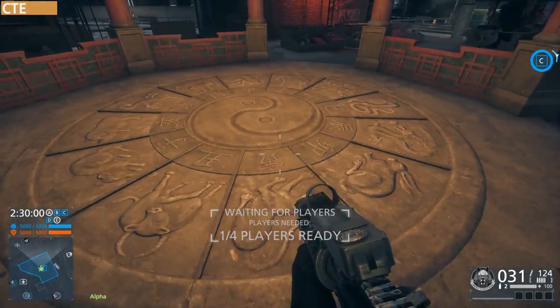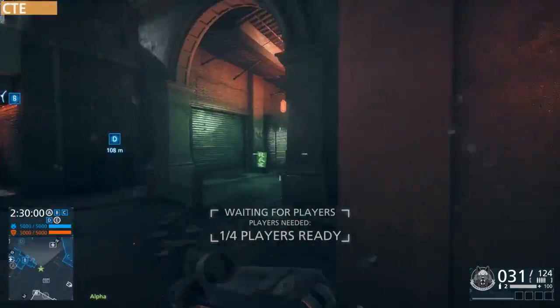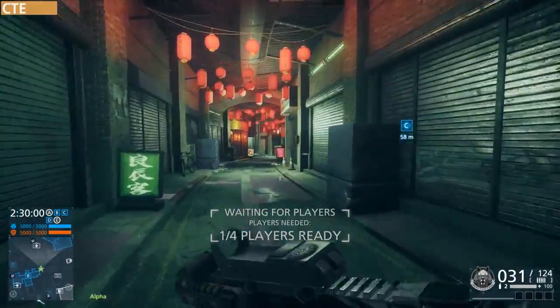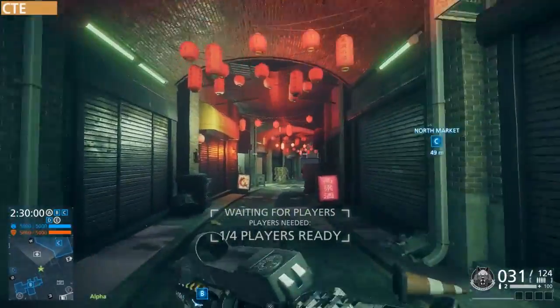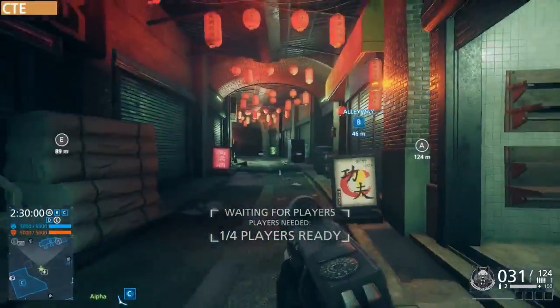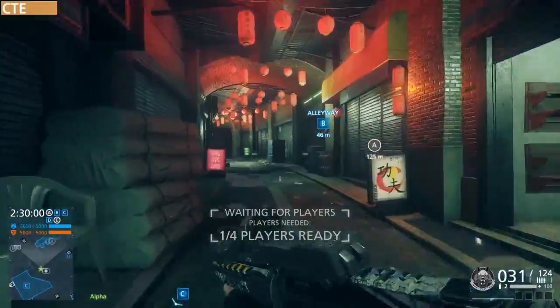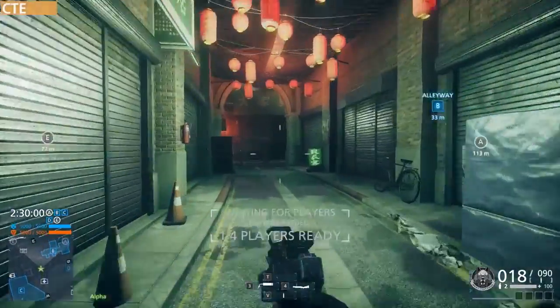We're gonna move on to some more footage over here, moving towards this alleyway near Objective B. Objective B is the alleyway, and here's the classic hallway that bridges Objective B to the North Market. This is how people recognized it was Grand Bazaar when they brought out the picture on Battlefield's website.